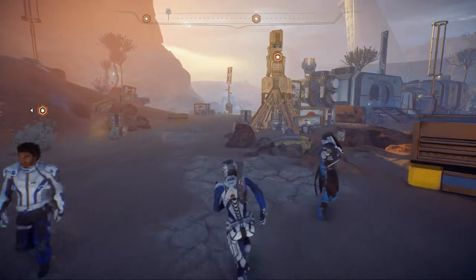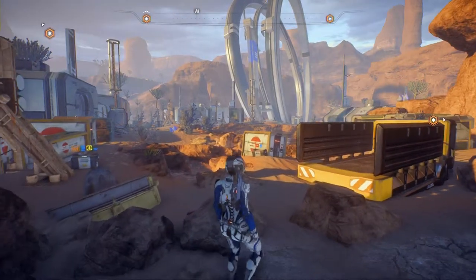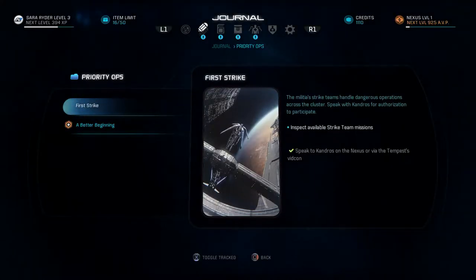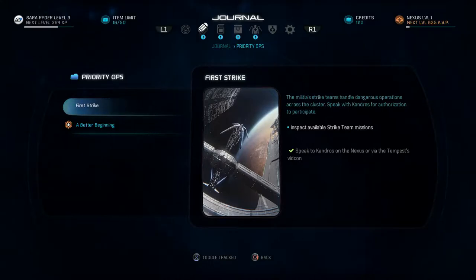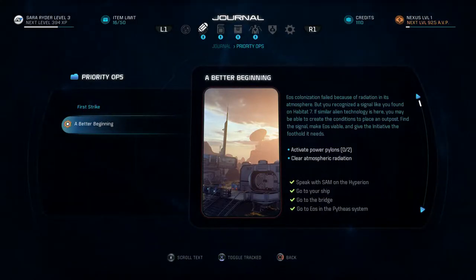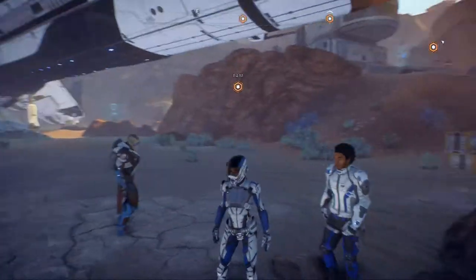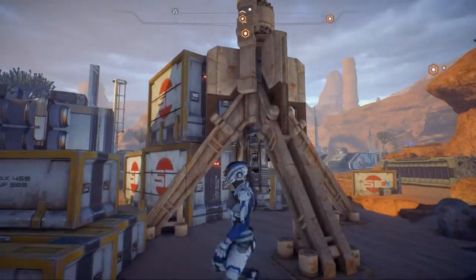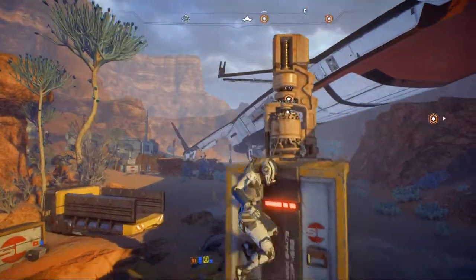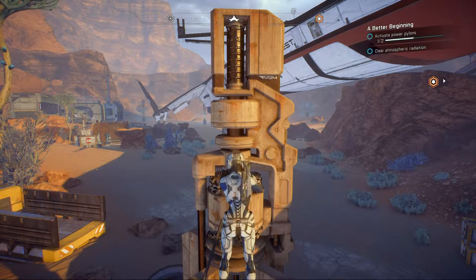This is terrible. What are we doing? I don't even know what we're doing. Journal — what am I doing? Activate power pylons. Well, that's what I'm trying to do and I have no clue. There's just too many of these stupid things. Am I supposed to like jump up on there? Is that what the deal is? And do something? Oh yeah, okay. Generator is active.